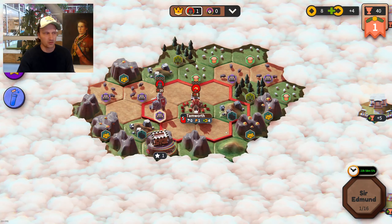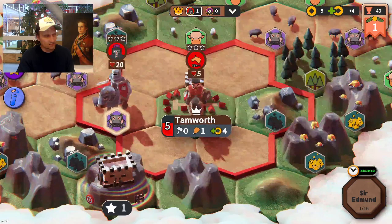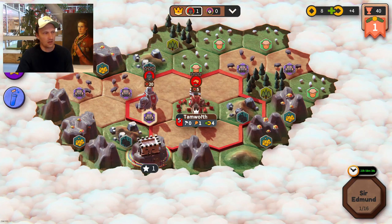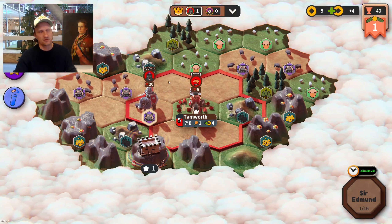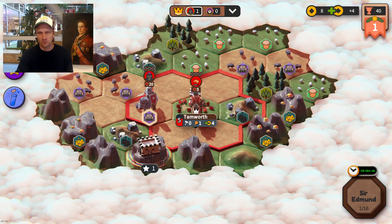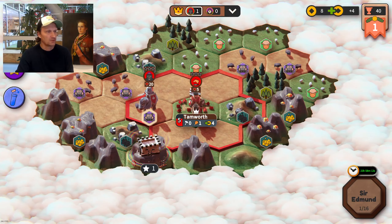I need to grow my city because the borders right now are pretty small — you can only exploit whatever is inside your own borders. I can't get hold of this gold until it's inside one of my city borders. This bar is more than half full, and when it gets to eight, I grow from a village to a city and my borders expand. I can also grow further and expand one more time, giving me a lot more resources within city borders.